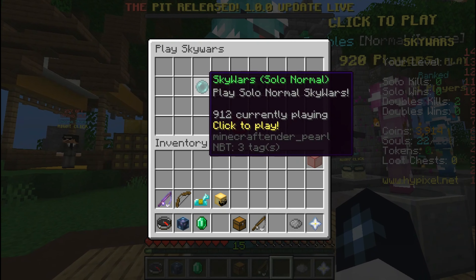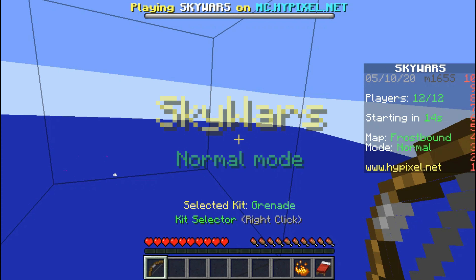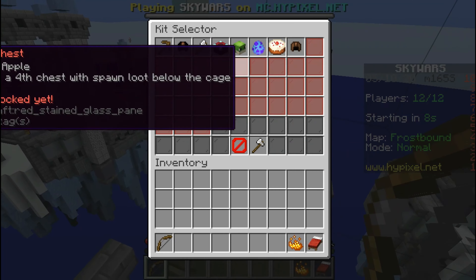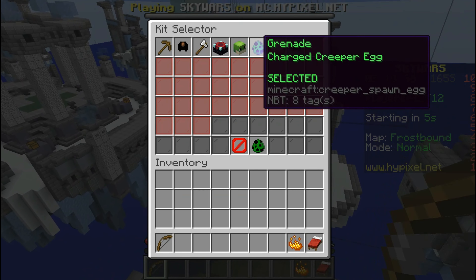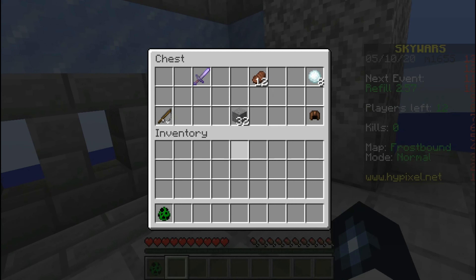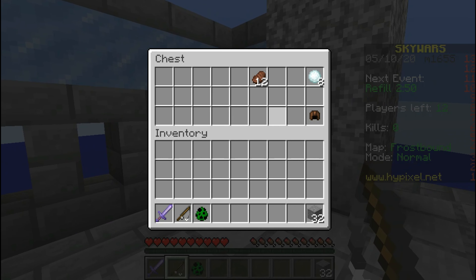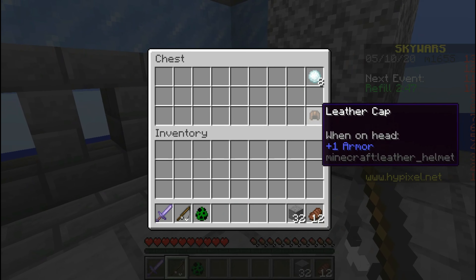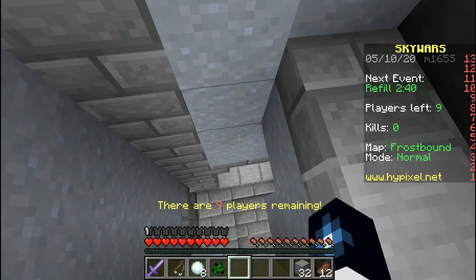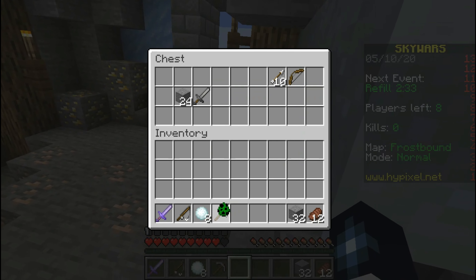Ooh, some gold. Let's go into a Skywars solo normal. Let's begin. Ooh, a kit. I have a lot of kits. A grenade. I got a charged creeper egg. Ooh, a fishing rod. Blocks are always nice to have. I like blocks. And snow bibbly bobs — that's what they're called now, by the way. I don't know if you know this, but in the latest update they actually changed the name to snow bibbly bobs. It's a little known fact.